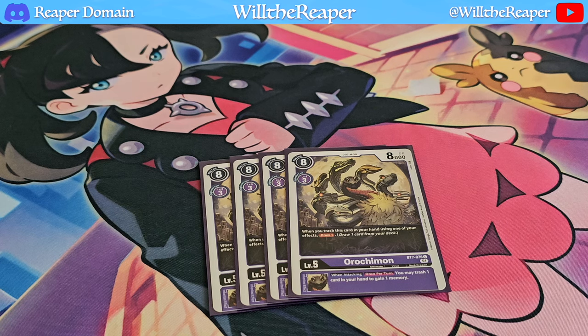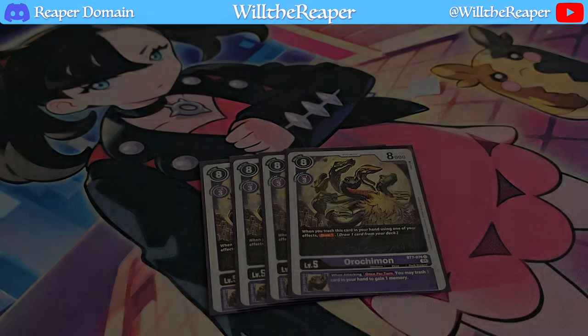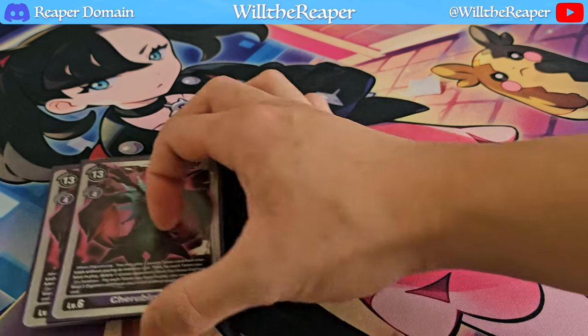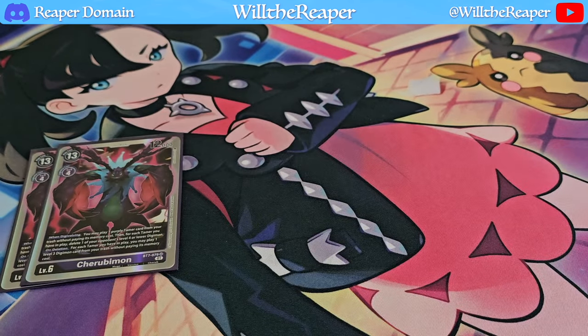Now we're moving on to the exciting part — the level 6s. Of course, the card you're all anticipating: Cherubimon. This card is definitely fantastic for the deck — it's the one that essentially allows you to play your purple tamers from your trash without paying any memory cost.